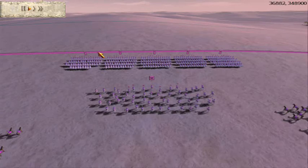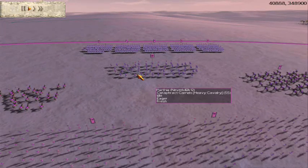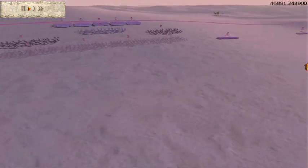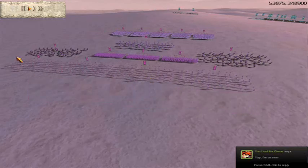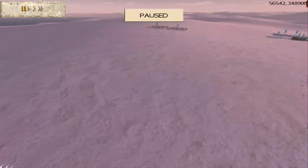I have 5 units of Gold Gold Cataphracts, 1 unit of Gold Gold Cataphract Camels, 2 units of Gold Gold Horse Archers, 3 units of Gold Gold Eastern Infantry, and 4 units of Gold Gold Archers.